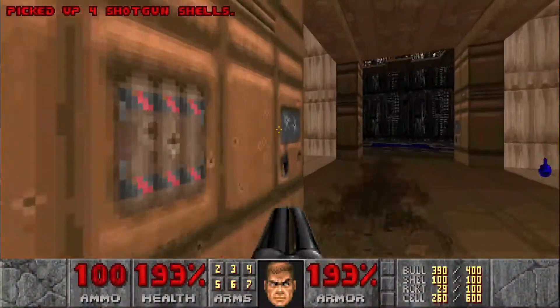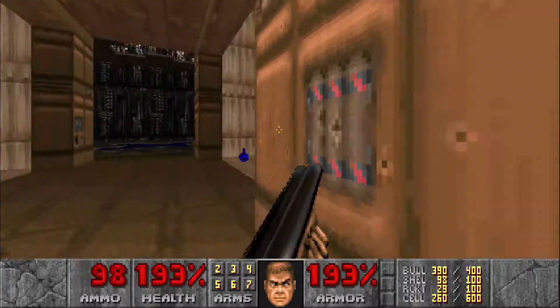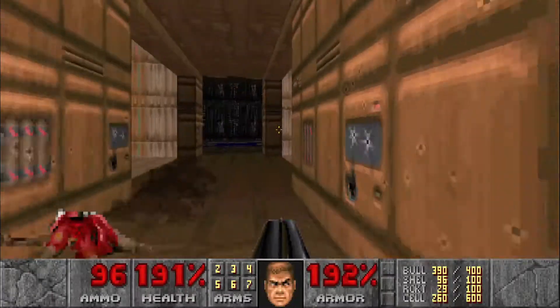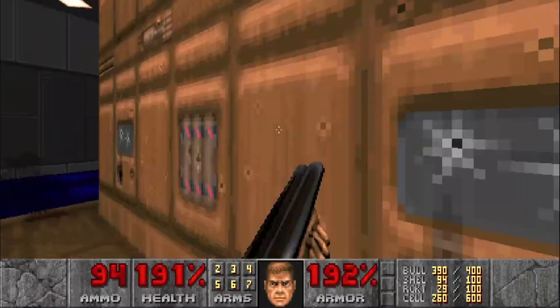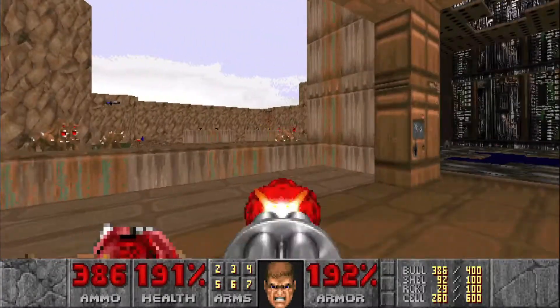We're going to head over here. There's going to be quite a few imps on the left, but first we want to wake up this Revenant right here. And another Revenant right here. And then we'll just chaingun all these imps.